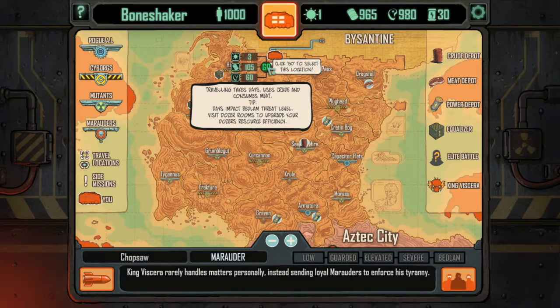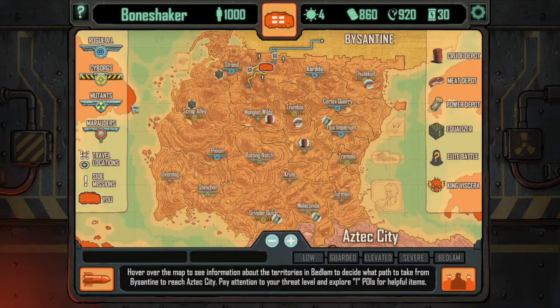Highlight again and notice the number of resources being used. Once you reach the destination, you'll also notice that sometimes there will be side POIs, as indicated by the exclamation points — these are important. This is where you will find new weapons, new equalizers, and even be able to recruit new crew members. Remember, as you travel in the World of Bedlam, it gets more dangerous as days progress.